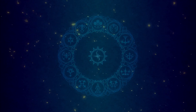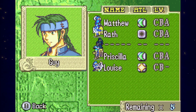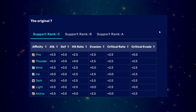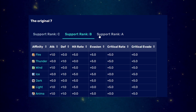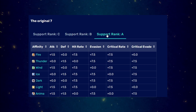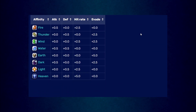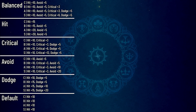Without getting too deep into a history lesson, supports in this game work similarly to the affinity system of the GBA and Tellius games, where each affinity denoted a certain combination of stat boosts, as seen here. This system was left behind since Shadow Dragon, and ever since, support boosts were character-based rather than categorized in affinities like this. Instead of elemental affinities, Engage has very self-explanatory names for what these support boost types do. We have a grand total of six types: Balanced, Hit, Critical, Avoid, Dodge, and Default.